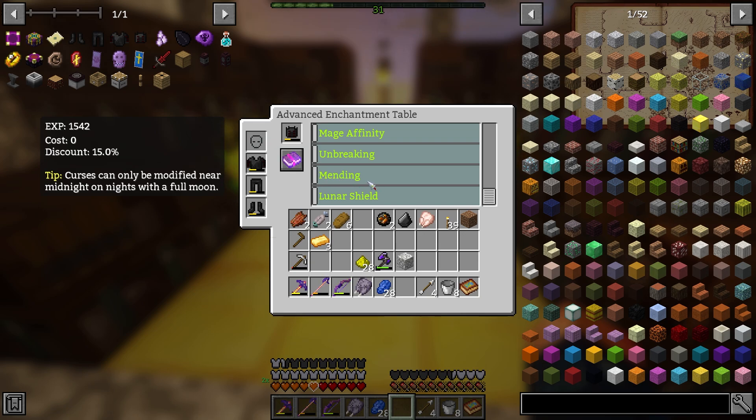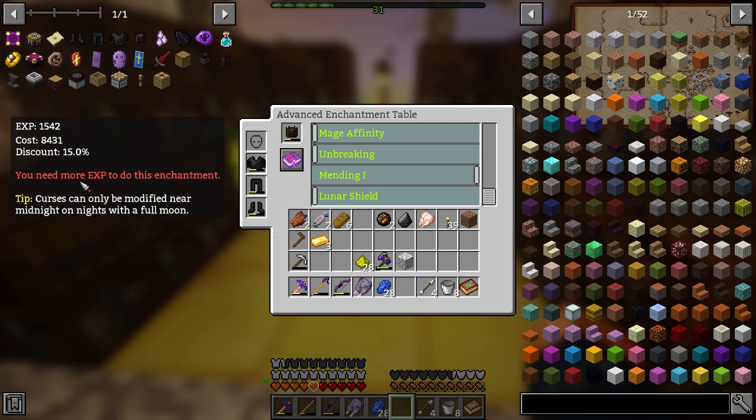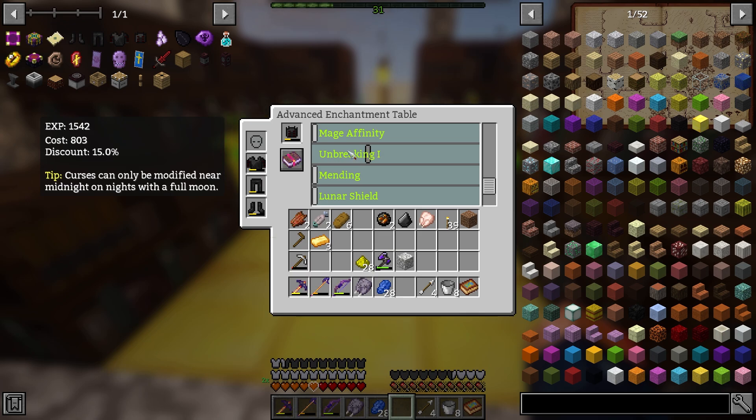It says we need more experience to use this enchant — experience cost, discount 15%. Curses can only be applied near midnight on nights with full moons. The cost shown here is the experience cost to put mending on — it's apparently too expensive. I had to figure out what the numbers mean: this is the experience we actually have, and this is the cost of the enchant. To put mending one on there, that's going to require a lot of experience — we have 30 levels right now and this is way more than 30 levels worth.